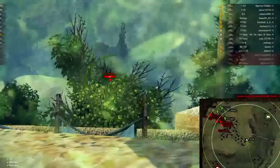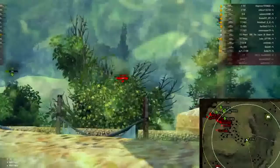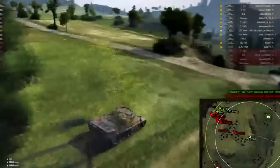We've already lost five vehicles, and those five vehicles have been in the north — that is a big shift in power. They still have all nine of their heavy tanks, and we are down to five. When a shift happens like that, it can be like a tidal wave. How many of you have been in this situation thinking, what can I possibly do to win this match?